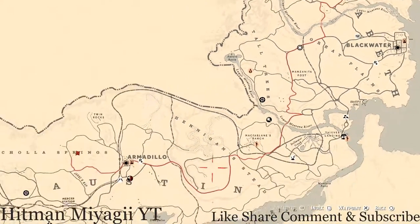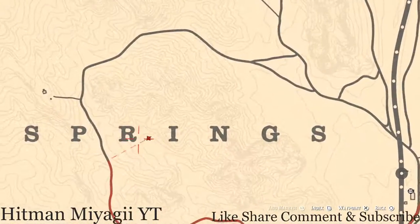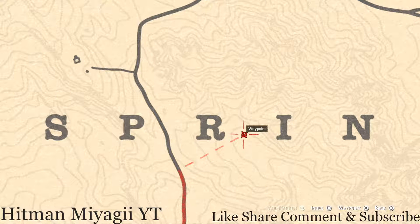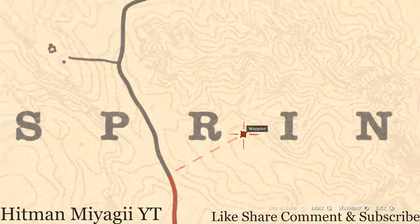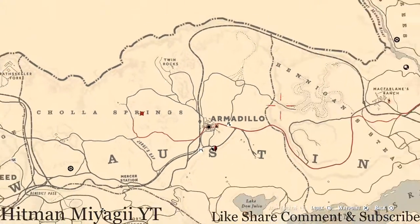The next thing is where the red line goes to — right here outside Armadillo. This is where the Caribbean Rum antique alcohol bottle is, right between the R and I of Cholla Springs on the map. There's a tent here and it's on the ground directly in front of the tent. Fast travel to Armadillo and set a waypoint to go right there.